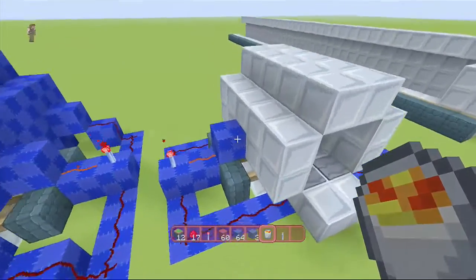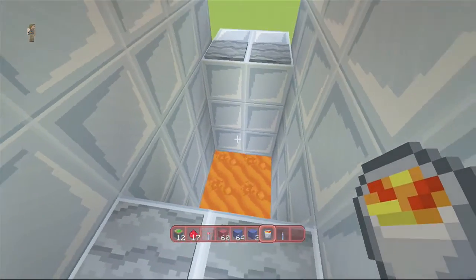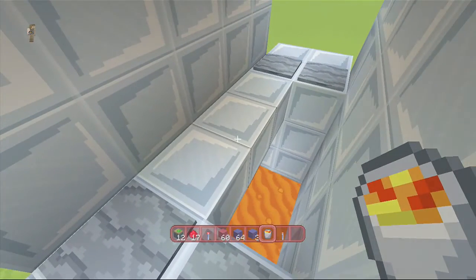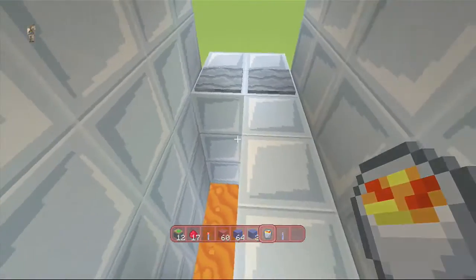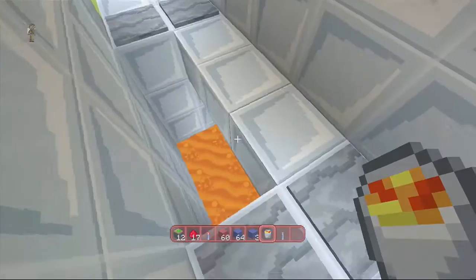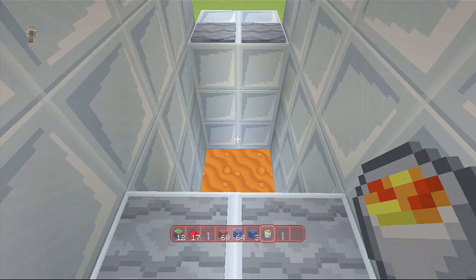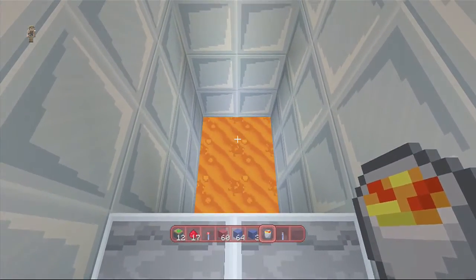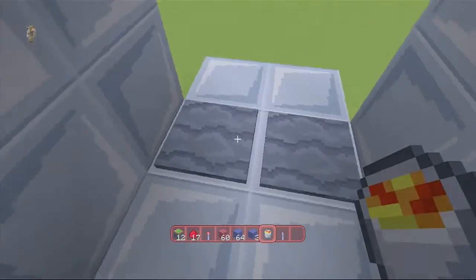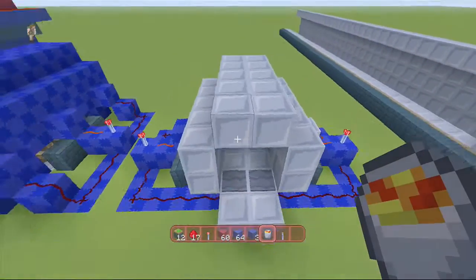These ones over here I like slightly better — pressure plates. But there are a couple of different ways to beat this. You can't jump across the gap obviously, but if you stand right here and walk out slightly along the borders without triggering them — granted I'm in creative so it's a little harder — if you crouch and walk out a little bit further it actually unpresses the pressure plates. So this one is also kind of easy to beat.